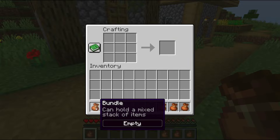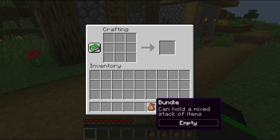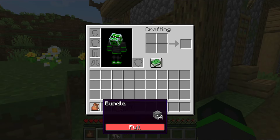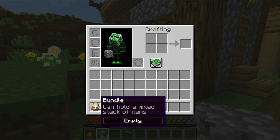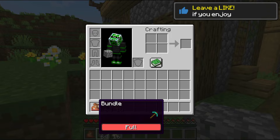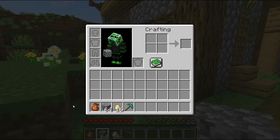You can get a preview of the bundle contents by hovering over it to see what items are inside. Each bundle can hold up to a stack of any item — that means if an item stacks to 64, a bundle can only hold 64 of those items, and if an item only stacks to one, then a bundle can only hold one item.